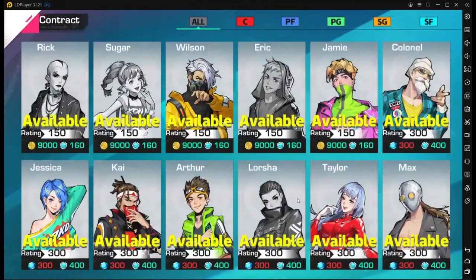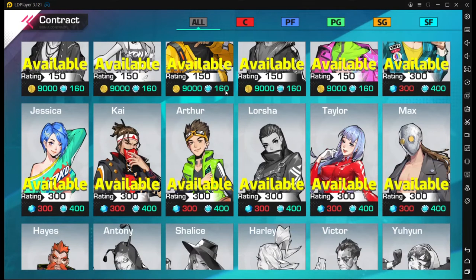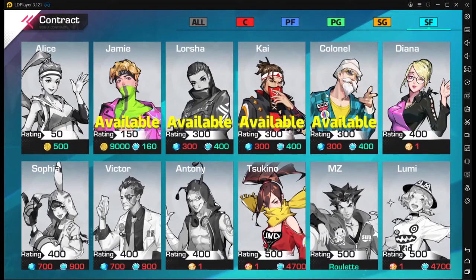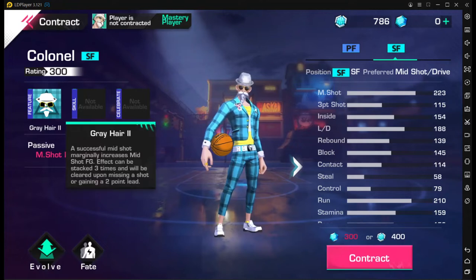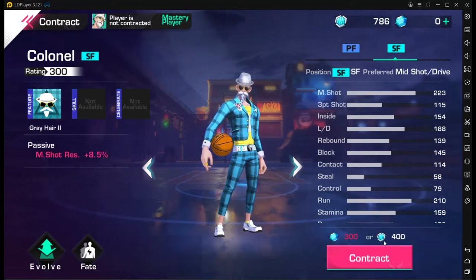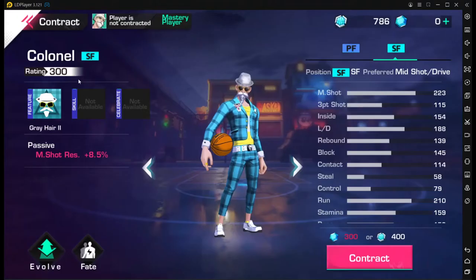Now that you've figured out which position you want to play and analyzed your gameplay style — let's use SF as an example. Say you're an SF player who likes to score but keeps getting blocked. You can save up your contract shards and eventually sign one of these 300-rated players just for the time being, before you really get into the game and want to invest in a legendary contract or spend actual money to sign a good player.